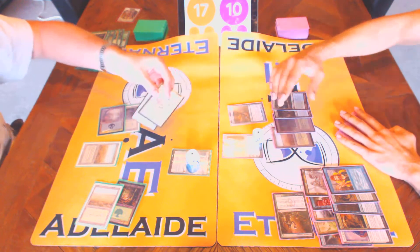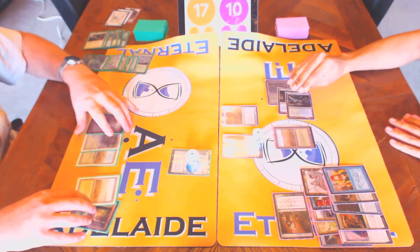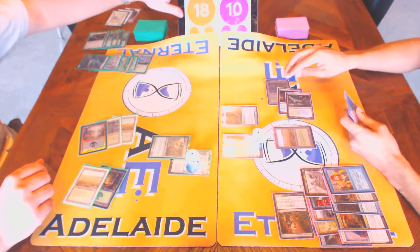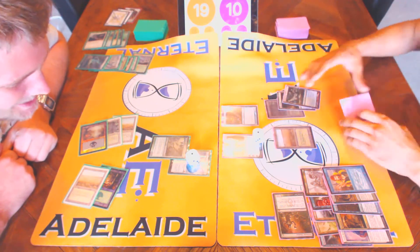Same again — I know these are going to get zeroed but I've got to put threats on the board at some point. It resolves. I gain two and then I'll equip and I'll pass. Gaining all them lives, those life points. I'm pretty close to scooping, but I guess if he bolts it I keep it and then I can equip it.